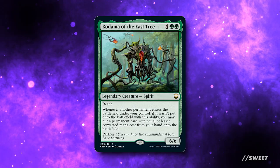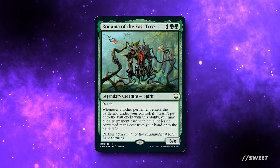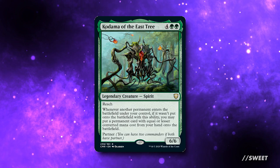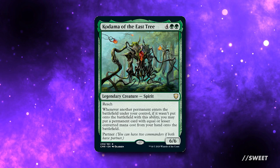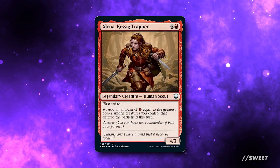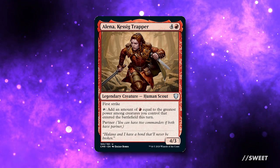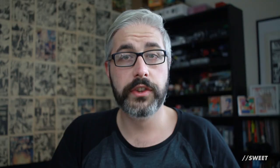Kadama of the East Tree is four green green for a legendary creature spirit — a six/six with reach. Whenever another permanent enters the battlefield under your control, if it wasn't put onto the battlefield with this ability, you may put a permanent card with equal or lesser converted mana cost from your hand onto the battlefield. We're partnering that with Alena, Kessig's Trapper — four and a red for a legendary creature human scout, a four/three with first strike. Her ability: tap to add an amount of red equal to the greatest power among creatures you control that entered the battlefield this turn. The plan: cheat things into play, take advantage with Kadama, then make a ton of red mana with Alena and put even more things into play.